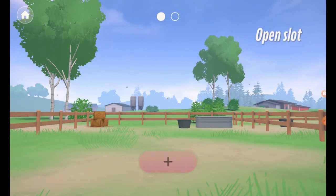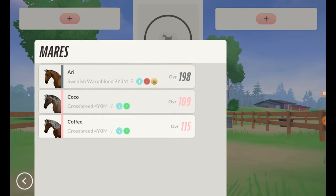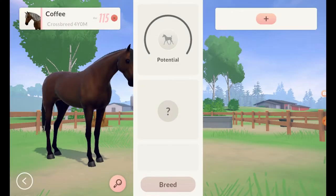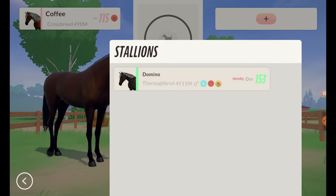I'm going to see if I can breed some more. I wonder if they'll stop me if I breed Coco or Coffee with Domino, because that's inbreeding. And yes — inbreeding warning! That's good, I was wondering about that. In Rival Stars you can actually do inbreeding, but this one stops you. So you need multiple males in your stable to carry on the lineage.